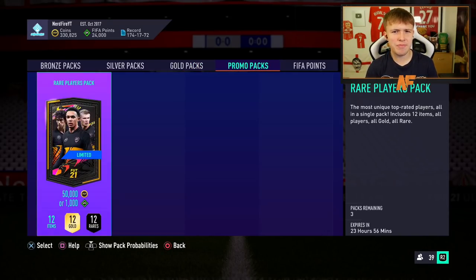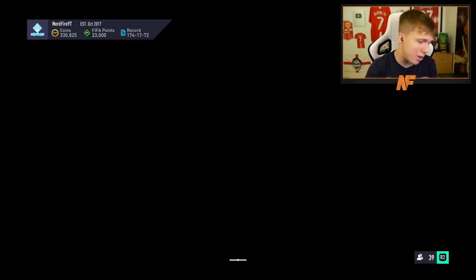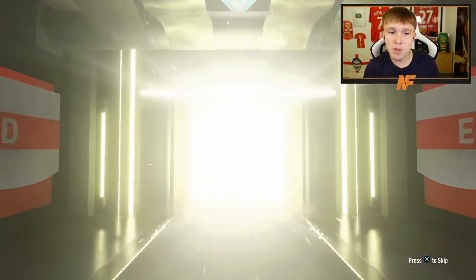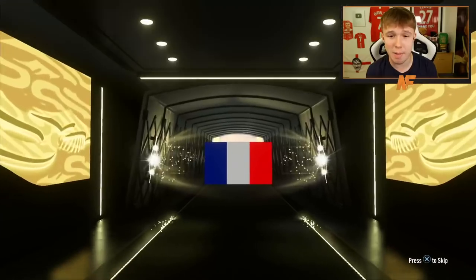Rule Breakers team two is here. For promo packs we've got rare player packs - we've got three of them and that's it, they're the only promo packs they've given us. I didn't pack one at all from team number one, so can team two be my friend? First pack up - not a walkout, so that can't be a Rule Breaker. Going to be a board - will we get a walkout from one of these rare player packs?